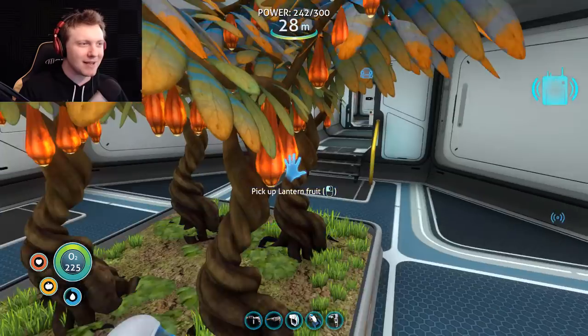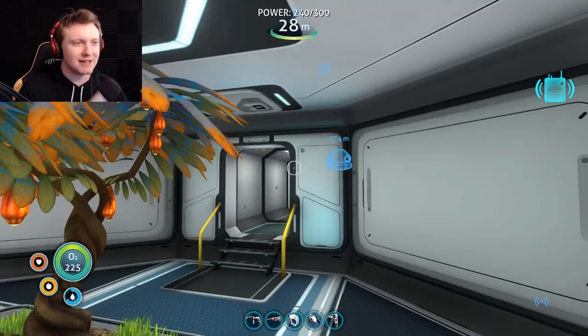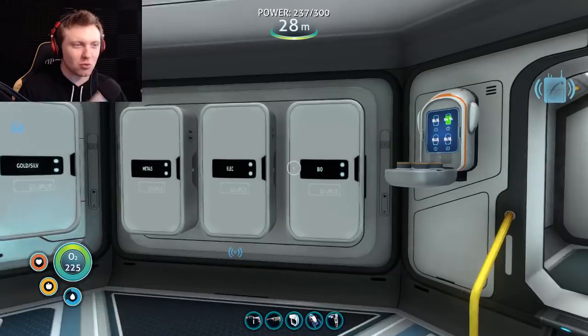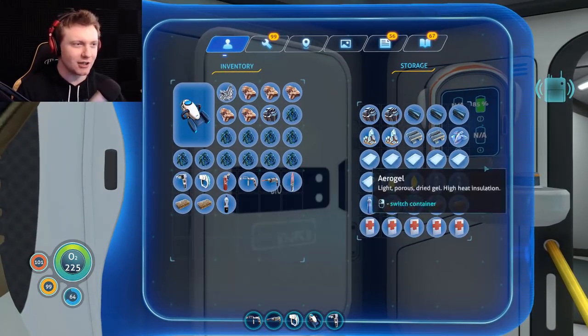I think we got everything we need. I went and got some resources after we did the Aurora so we could build the swaggiest of swaggy mobiles. I think I have what I need. Yeah, I got aerogel too.